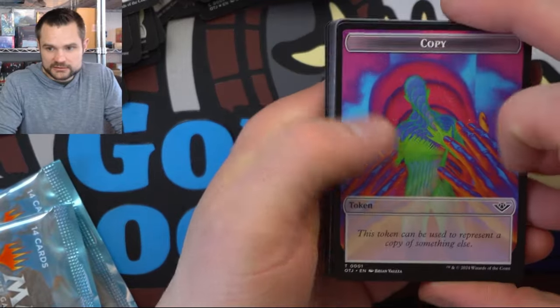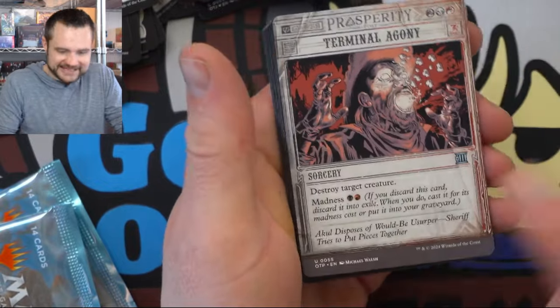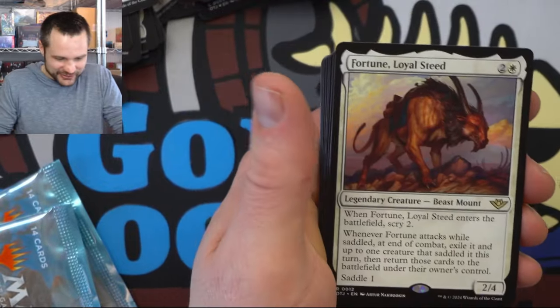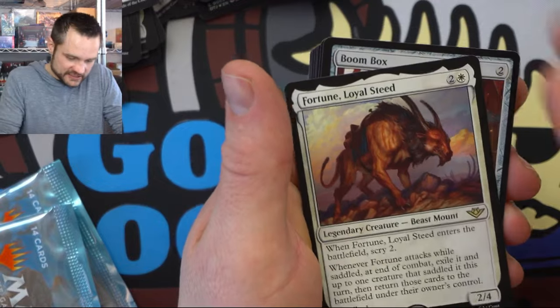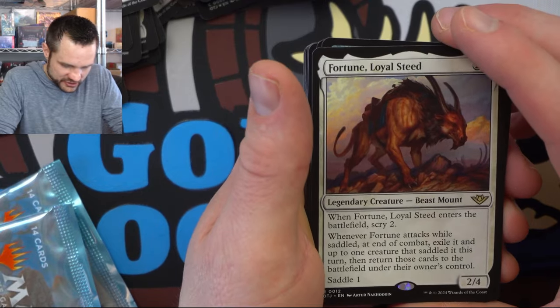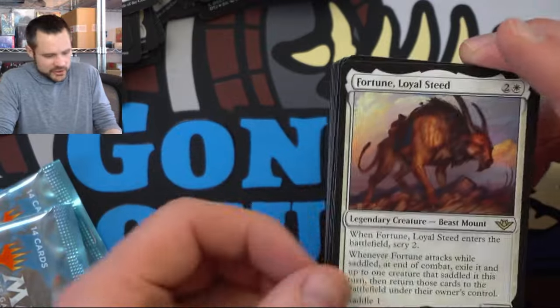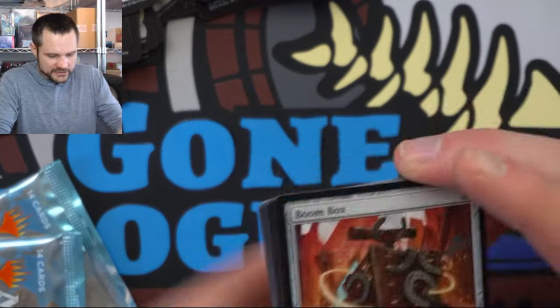We're gonna copy something. Fake My Own Death. The Terminal Agony — there we go, another removal spell on color. We have the Fortune Little Steed — this is legendary: enter the battlefield, scry two, and while it's saddled you can exile up to one creature and then return it to the battlefield. Maybe down the road with enough ETB stuff it could work, but probably not right now. Boombox should actually see pretty good play in this league as it is removal — even awkward removal is removal in Commander League, and it's fun to have awkward removal. They actually become very relevant.